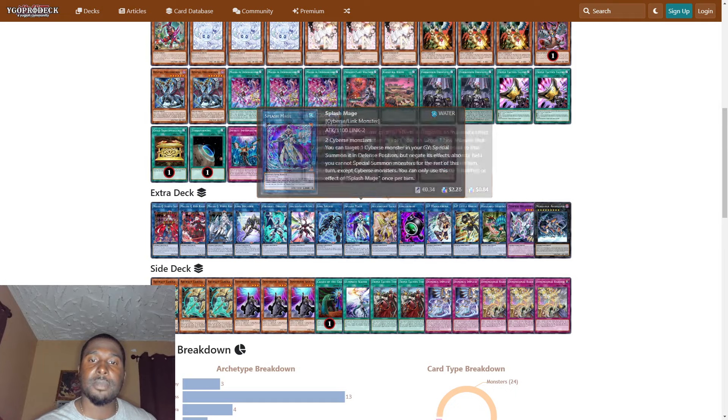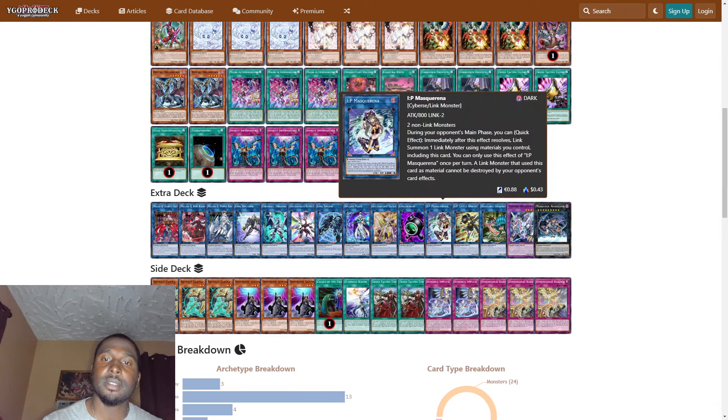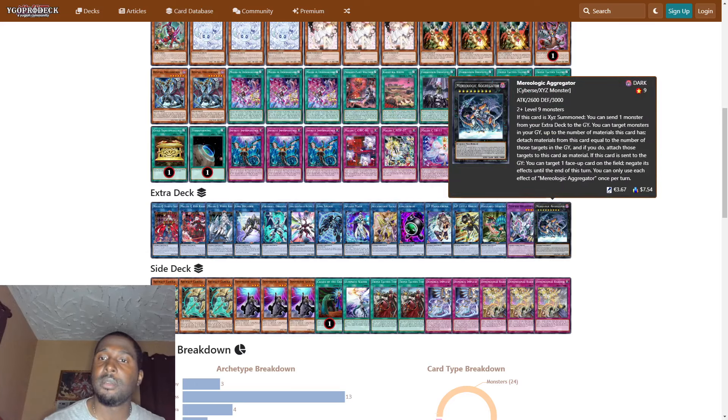We play one Link Spider, one Splash Mage, one Access Code Talker — which is very very broken in this deck because you can banish the Malice monsters that pay life points to summon them back and just go for game. Also one Linguriboh, one IP Masquerena, one S:P Little Knight, one Haggard Lizados, one Cybers Deadworm, and one Near Logic Aggregator.